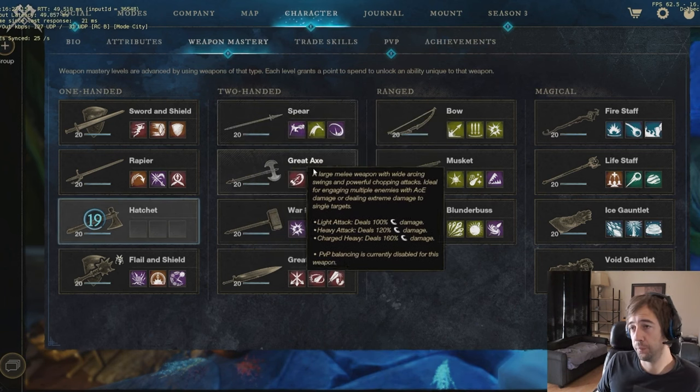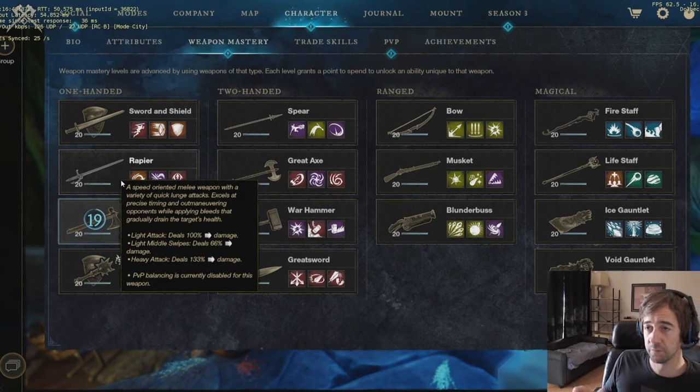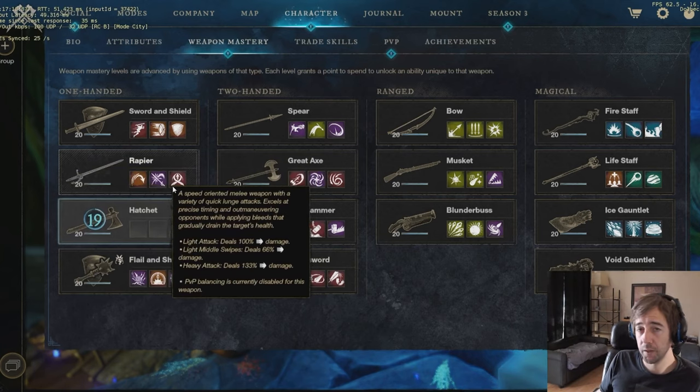In the great axe passive you also get some 45% and some Enfebling out of it. With the rapier there's nothing that's gonna help you survive — no 45% — so it's like running naked. Make sure you only have one rapier per group because you cannot trade the bleed and there's a bleed max stack. Even if you don't have a rapier it's fine — the rapier is satisfying to play but it's not an optimized weapon for dungeons. It is really good in some dungeons and really bad in others; mostly in boss fights it's gonna melt the boss.